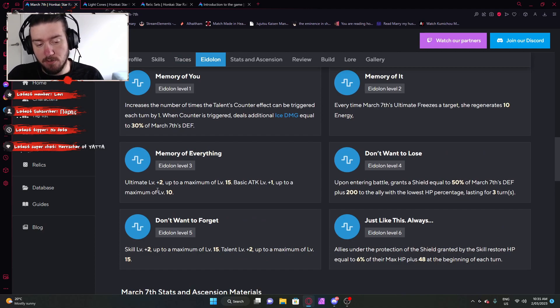Eidolon 3: ultimate plus 2 and basic attack plus 1, so pretty good. Eidolon 4: upon entering battle, grants a shield equal to 50% of March 7th's defense plus 200 to the ally with the lowest health percentage, lasting for 3 turns. That's pretty cool — if all your characters are at max HP, it'll probably pick the one with the lowest max HP. More shields means more survivability. Eidolon 5: skill plus 2 as well as talent plus 2 — the actual abilities you want to level up.